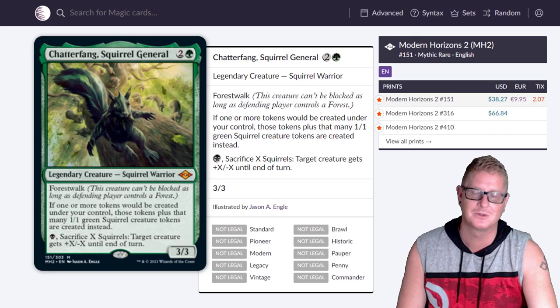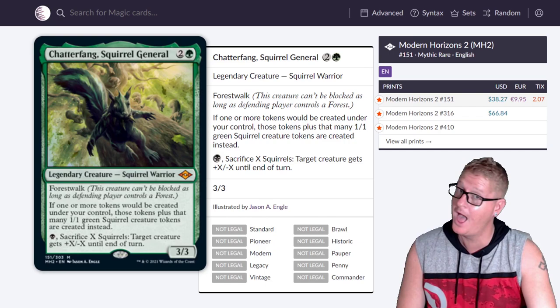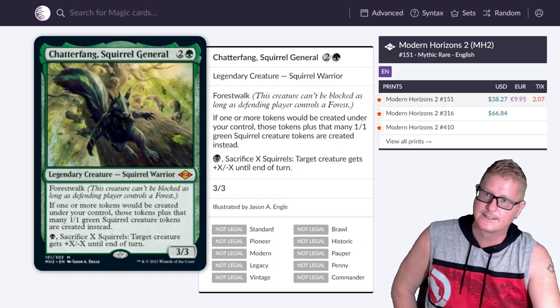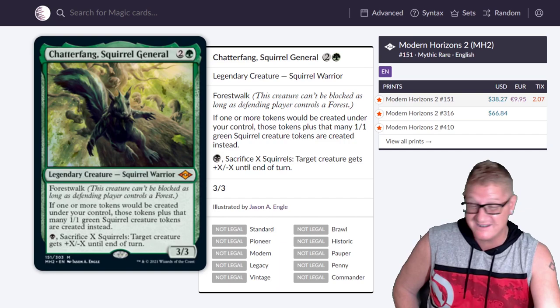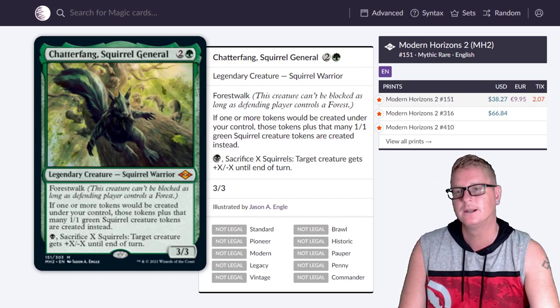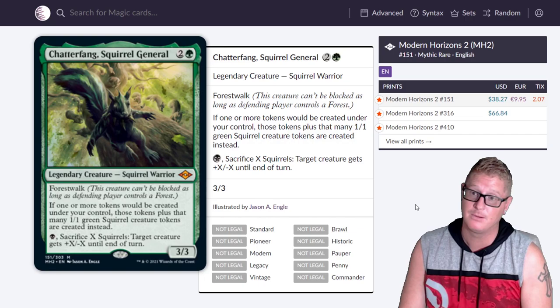Chatterfang, Squirrel General — three drop at $38.27. I'm glad these squirrels are going to start kicking some butt. You might see some competitive squirrel decks in modern — probably not — but competitive EDH? Yeah. This is going to be your commander. The other art is really fun on this one too.